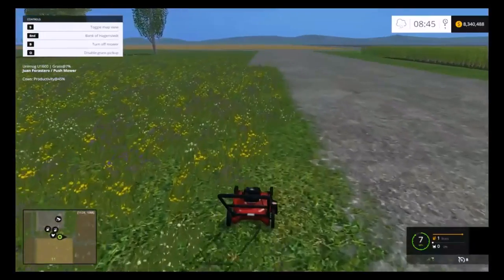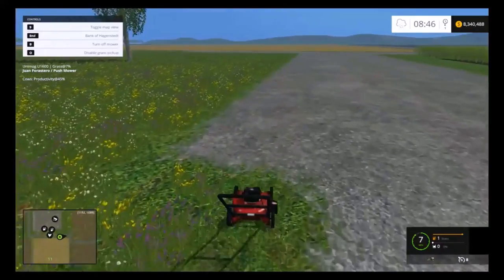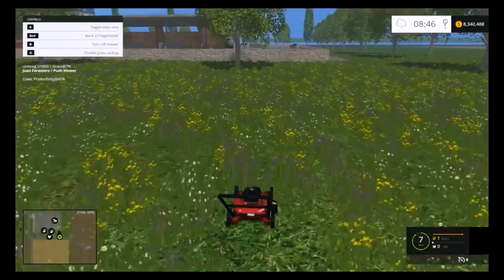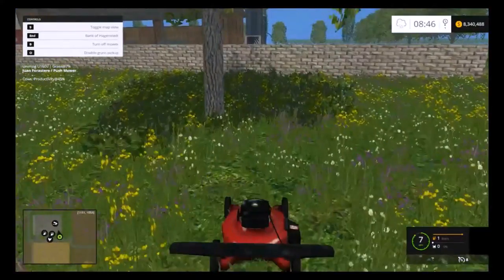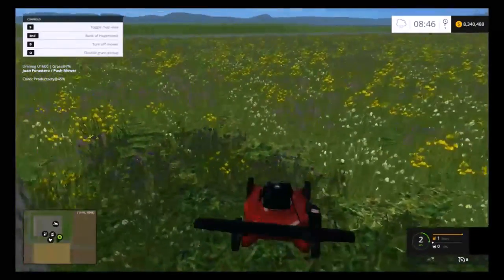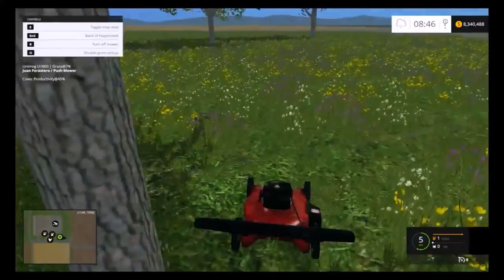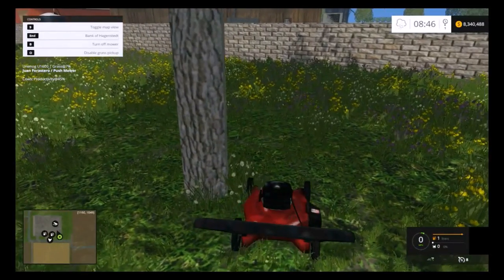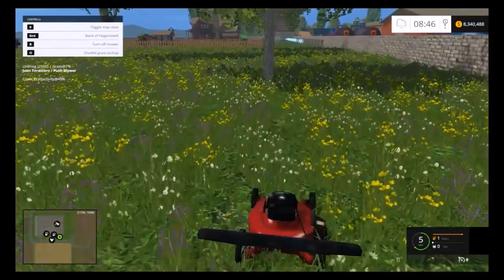Which could be something useful if you have got a tight area. You want to make it look nice but you can't get a baler or a forage wagon in there. We can make a nice clear spot around our trees. And like I said, with the grass collector enabled, we don't have that pile of grass around it.